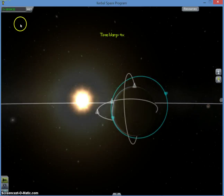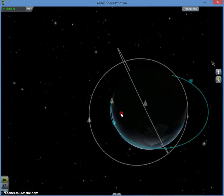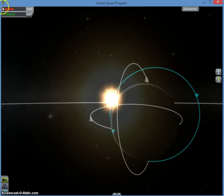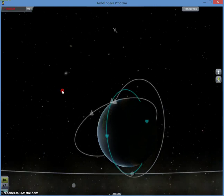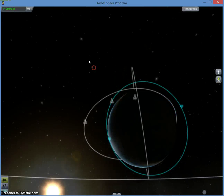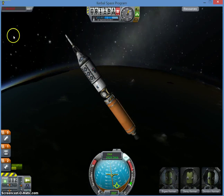Now I'm gonna test it out by fast-forwarding. This is making it close. Now we've made orbit — as you can see, I've done it two other times, and this will be my third. There it goes.